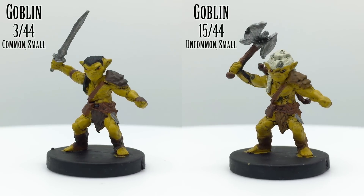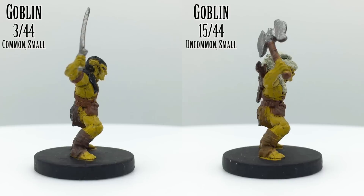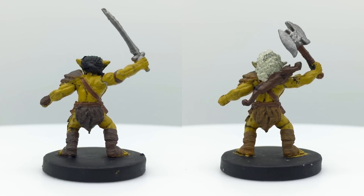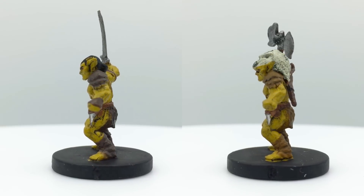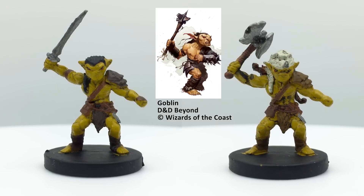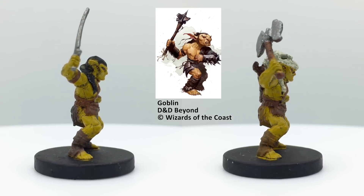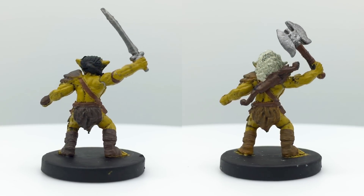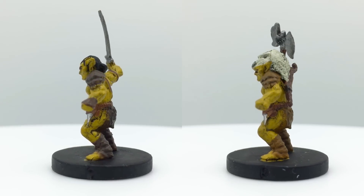Goblins are a very insecure race, dominated by many more powerful creatures. They assert their agency by enslaving, abusing, or bullying anything weaker than themselves. They follow a strict caste system that prevents most from imagining a role outside servant or served. They're typically encountered wielding a scimitar and a shortbow. The standard Goblin has a challenge rating of 1/4. They appear in basically every adventure and were made a playable race in Volo's Guide to Monsters.